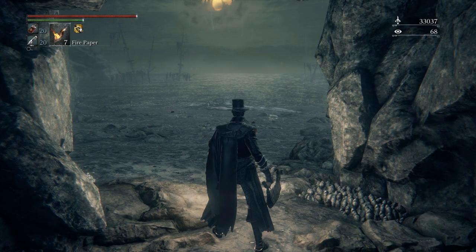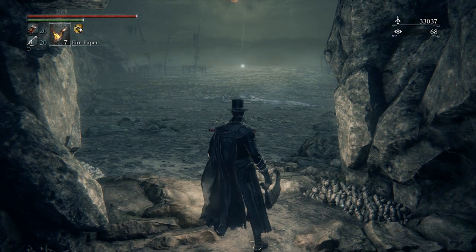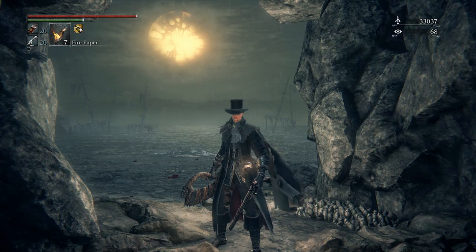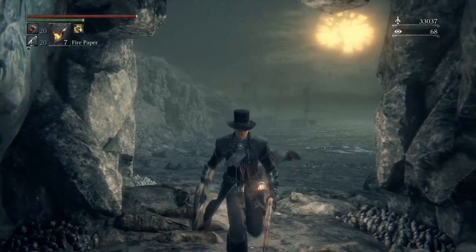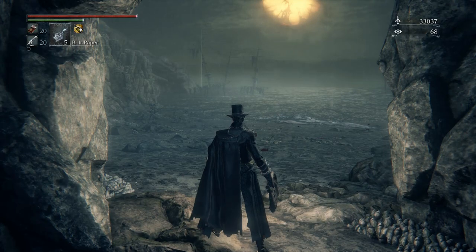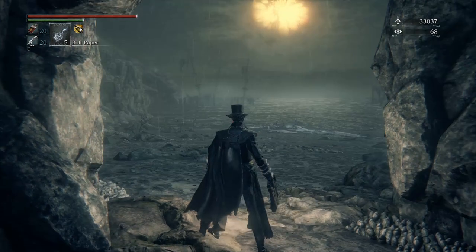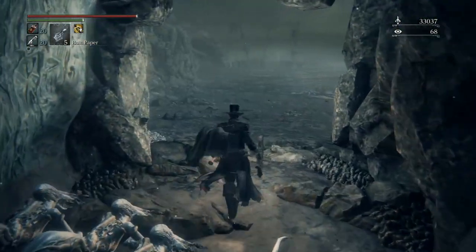Knowing his attacks — it's some kind of birth child between a Great One and something else. In this case the Great One died and you can see the carcass on the beach. The Orphan of Kos likes to attack in combos and he's pretty predictable. Almost every attack can be countered with a well-timed gunshot. I'm going to use bolt paper — thinking he might be water-based since he's right by the ocean.